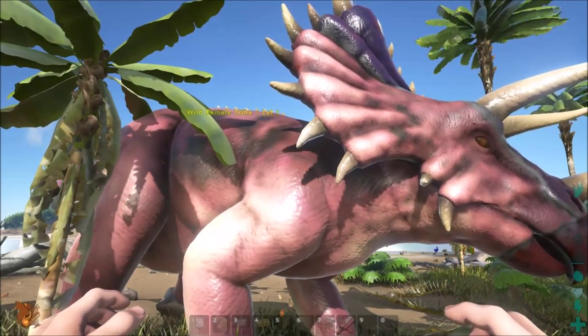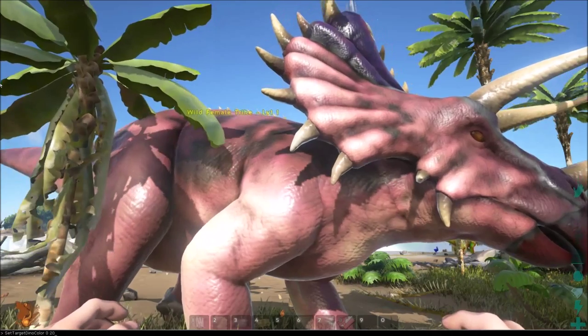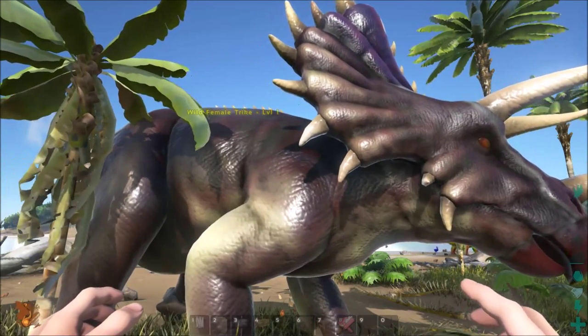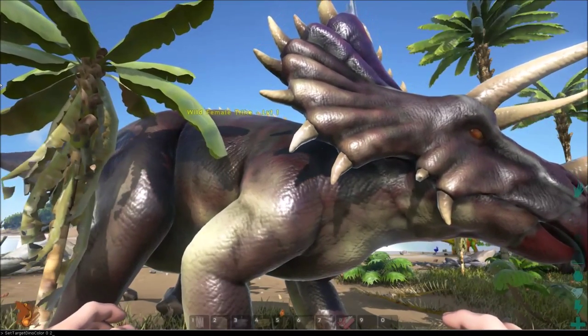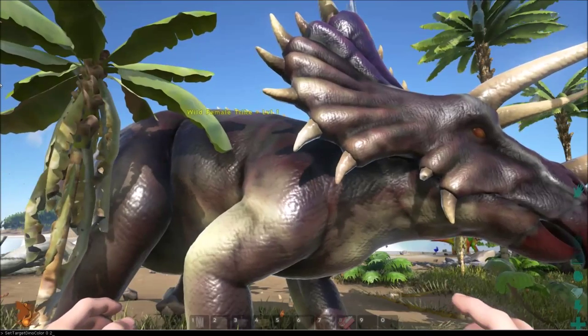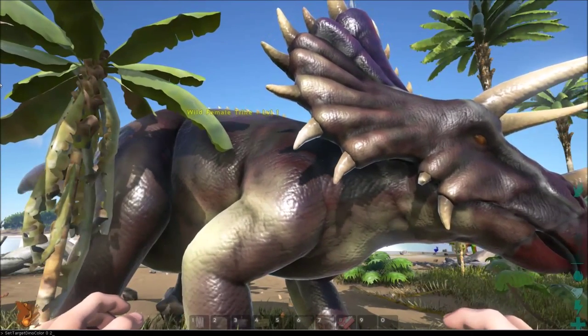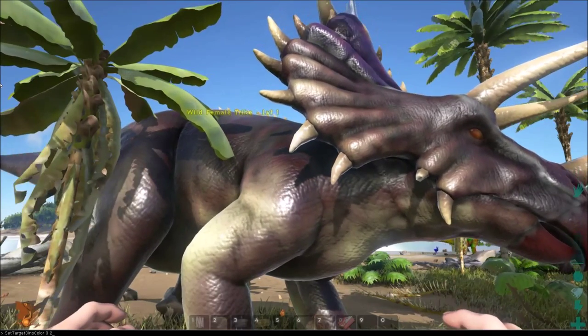Nineteen is kind of more towards pink, I'd say. Twenty is... all right, like that. Look at that guy back there — he's like green and red. Sorry I was so unprofessional, even at the beginning. I've been pretty tired, but at least I'm getting these out here to you guys and showing you what each color does.